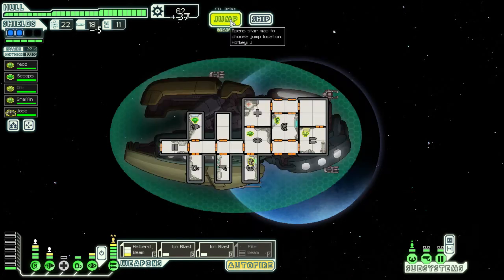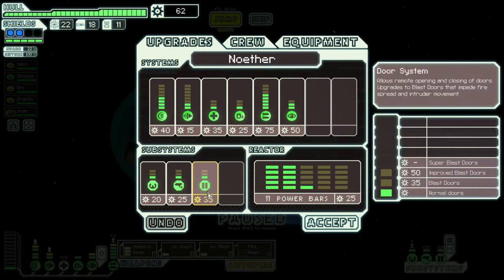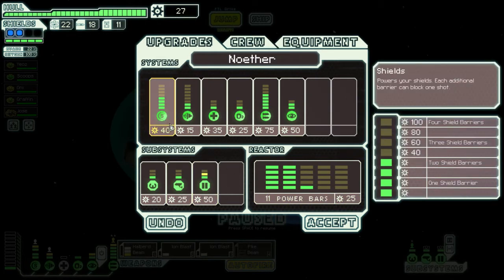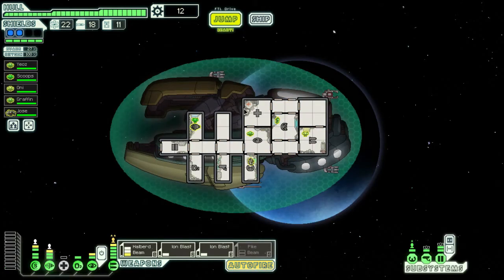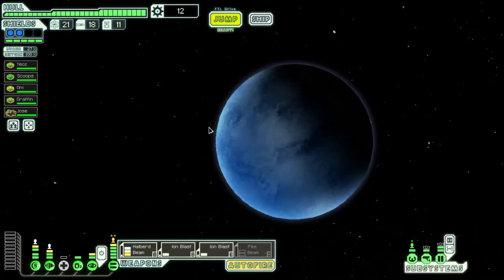I have a lot of missiles so I need to upgrade my doors. If I don't and we get a boarding party, I'm just gonna be screwed. So we'll do doors and I should upgrade engines again — then I can put the extra power into something useful.